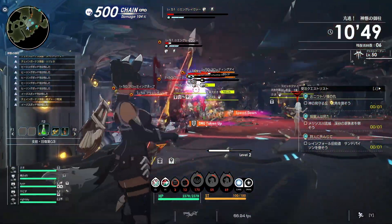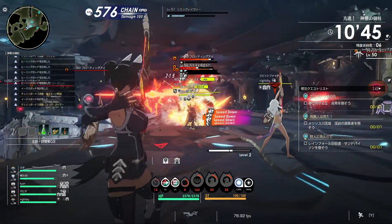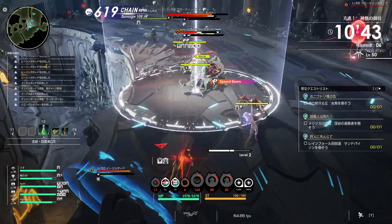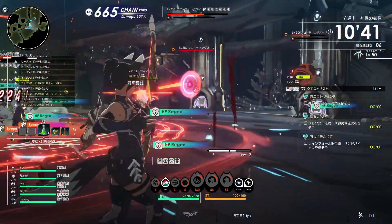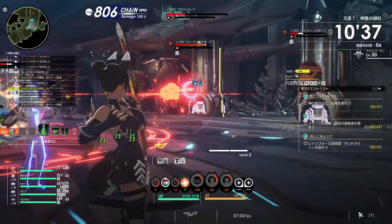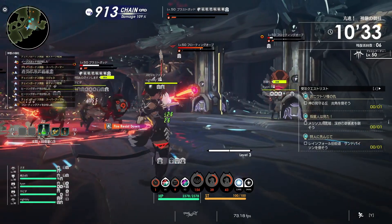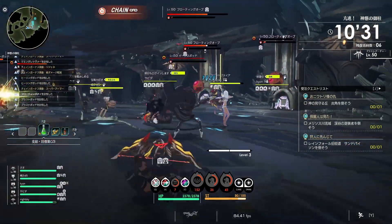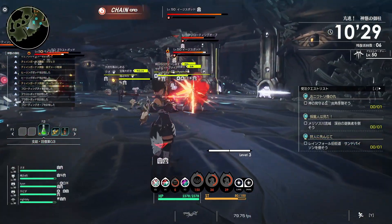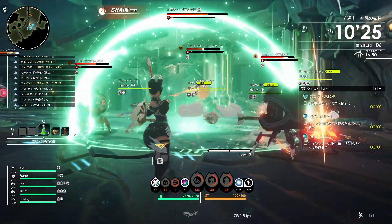The exact damage multipliers for an enemy's elemental weakness are currently unknown. From my testing — and take this with a grain of salt — it seems like at least 20% for the first effective arrow. Using a dust force debuff to grant a second effective arrow showed no difference in damage, so it could just be that the dust force 20% debuff doesn't stack. Math sucks, moving on.